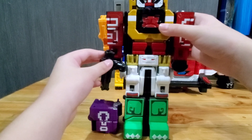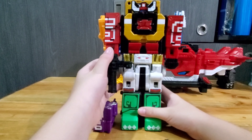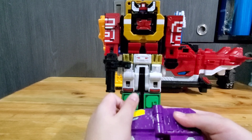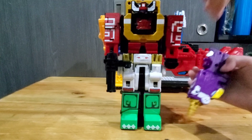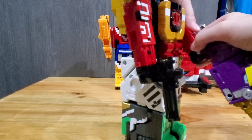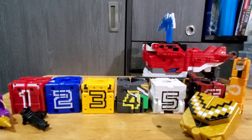This is the accessories for number six. You open it, you see the head right here. Put it back on, get the gun, open the flaps, then attach it at the back. You can attach the gun if you want.